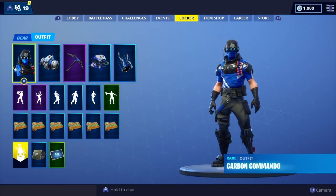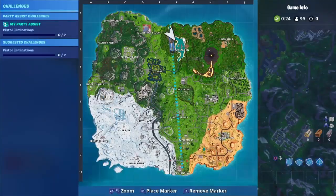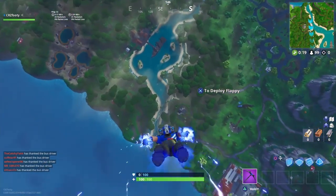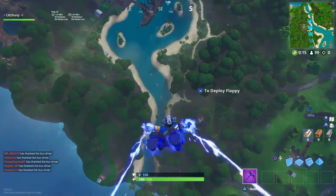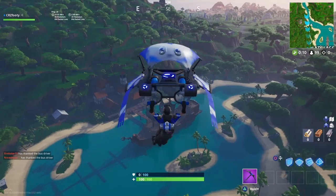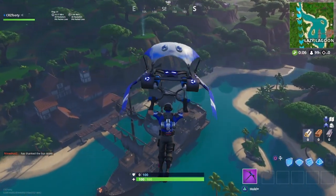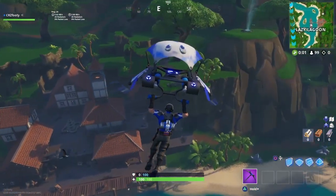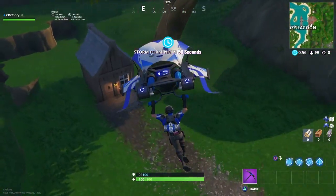Let's go into the game and show you what it looks like. We're just going to quickly drop Lazy Lagoon. The Lightning trail is probably the best with this. Spectral Essence could be good but it's a bit too in-your-face for me. That glider is literally perfect — the exact same blue as on the skin.